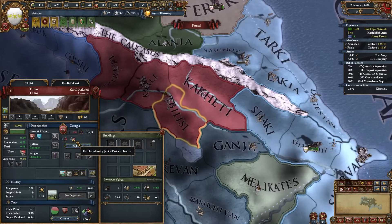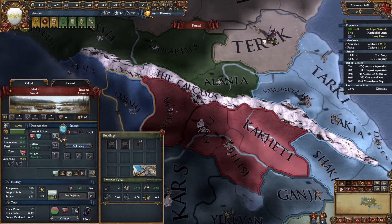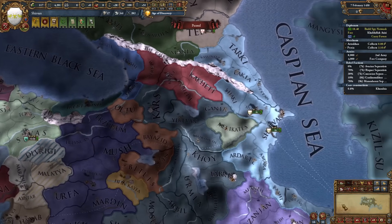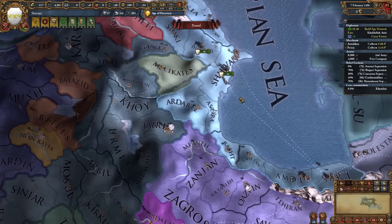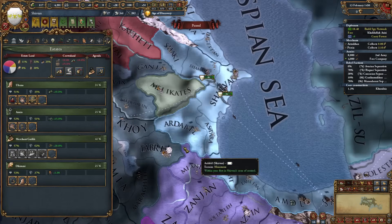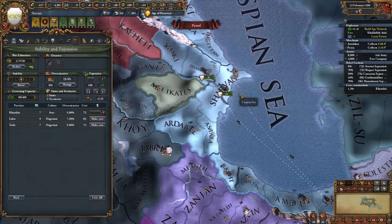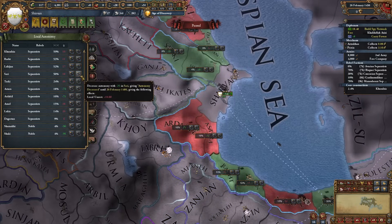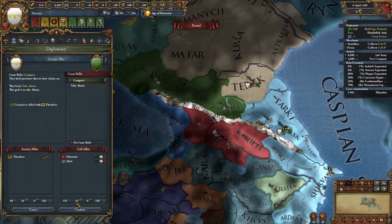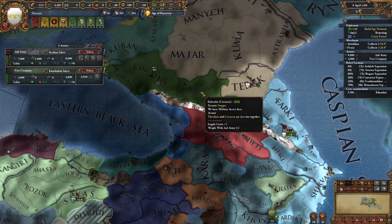Georgia is the overlord of Imereti, which is a bit annoying because normally you want to vassalize Georgia. What we can do right now is summon the diet again - base production, seize lands, 25% crown lands, very respectable. Let's start decreasing autonomy as well. A quick war versus Circassia seems pretty decent - they only have Theodoro as an alliance, so it's a no-brainer.